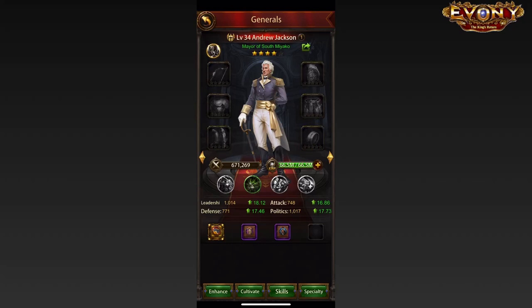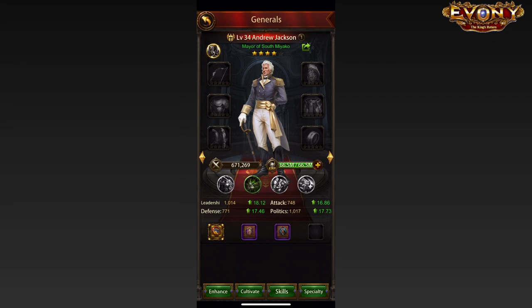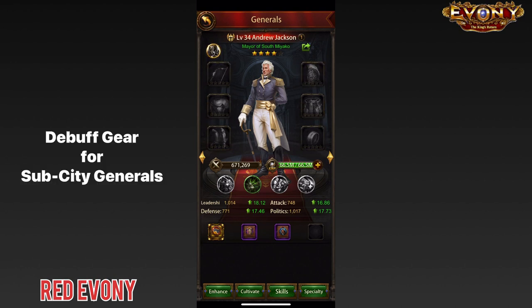Alright guys, it's time to make like Avengers and suit up our Sub-City Generals for action. Welcome to Red Ebony. I am Akai Asha, you can call me Akka, and we'll be looking at what kind of gear to put on your Sub-City Generals.